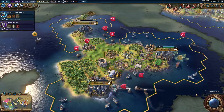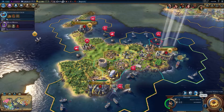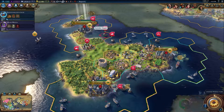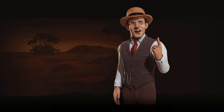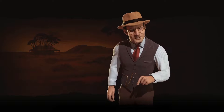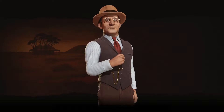Australia's increased production bonus when targeted for war gives it a strong defensive capability. Just because Australia doesn't have a strong army when the war starts doesn't mean they can't put one together in a hurry. As John Curtin said, the game isn't lost or won until the last bell goes. How will you lead Australia in Sid Meier's Civilization VI?